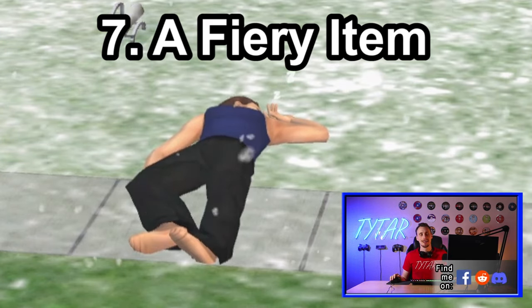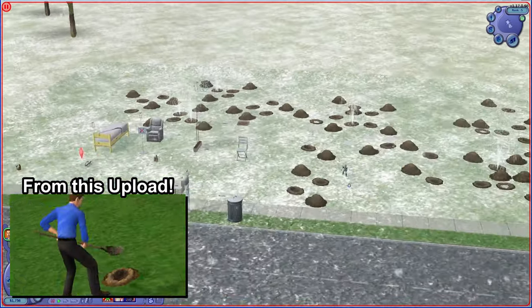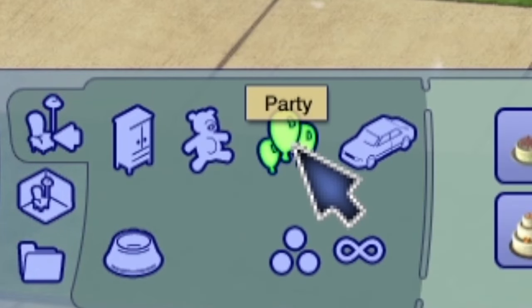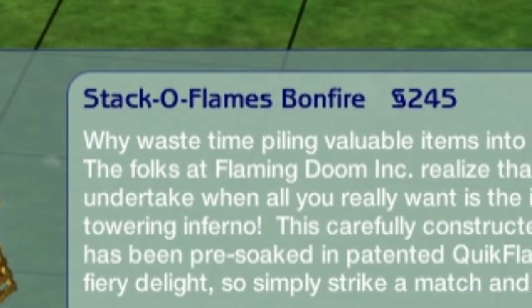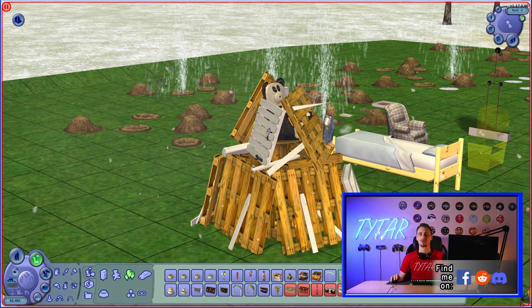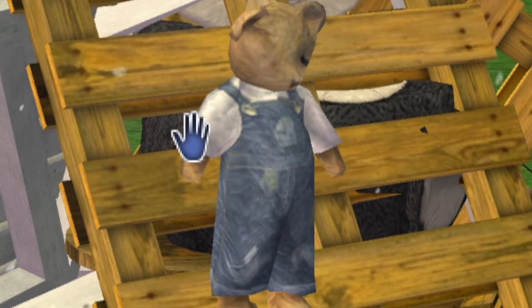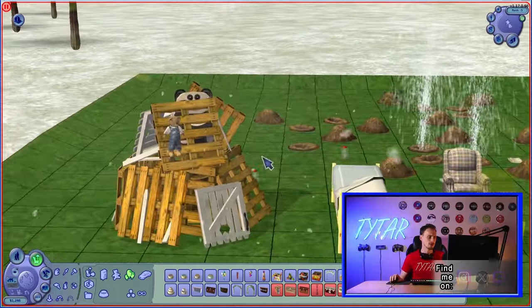We are here at our Sims 2 Rags to Riches Extreme Lot, and I figured this would be a great place to show off this next one. If you go under miscellaneous and then go into your party section, you're going to find an item for 245 simoleons called the Stack of Flames Bonfire. I think this item is really interesting because you're not expecting to have a bonfire come out of a Sims 2 item list. You've got this teddy bear just hanging on there — it's going to get torched. Most people are not going to buy a bonfire set; they're probably going to buy a campfire. This logs of burning is something I would have focused on, which looks like that for the same amount of money. Or you can do a bonfire.